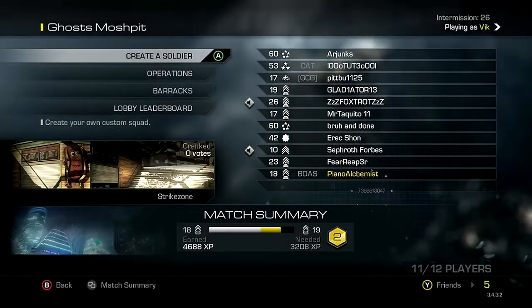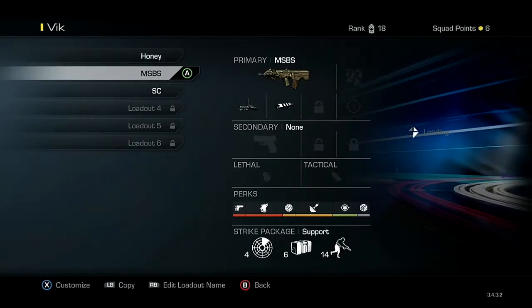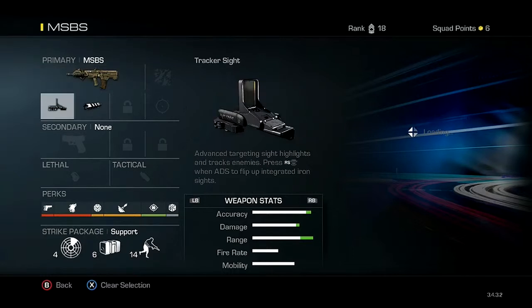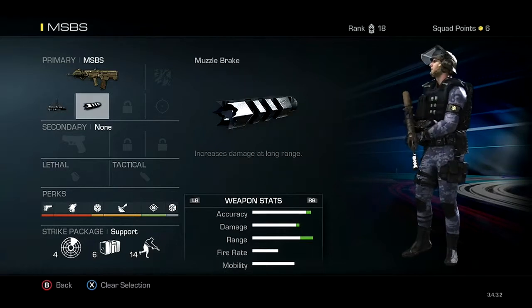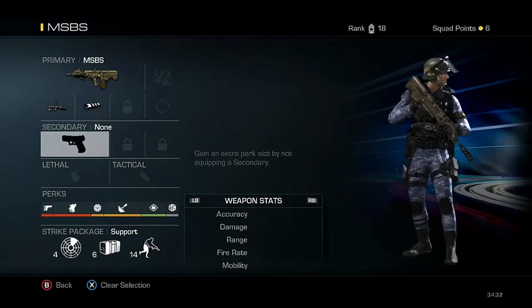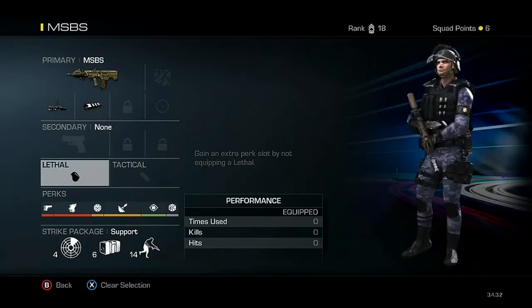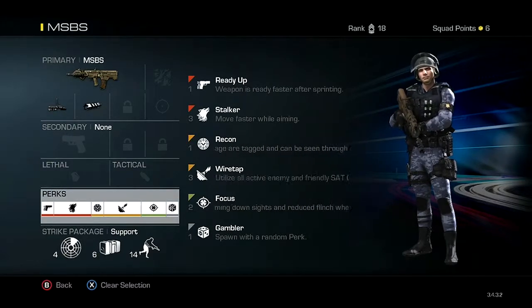This is the soldier — I'll show you real quickly what the soldier looks like. The weapon I'm using is called the MSBS. Three-round burst allows for high damage. I added a tracker sight, which enables me to see enemies, and I can toggle to an iron sight whenever I need to. The next thing you want to add is a muzzle break, which increases your damage range by 20%. The secret here is to not use secondary weapons, lethals, or tacticals — what that does is free up your perks.